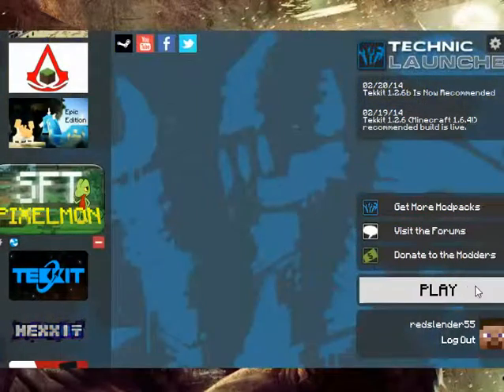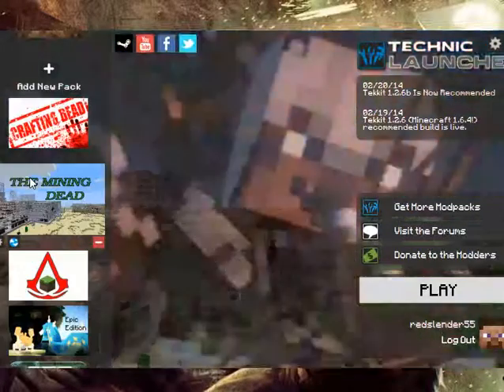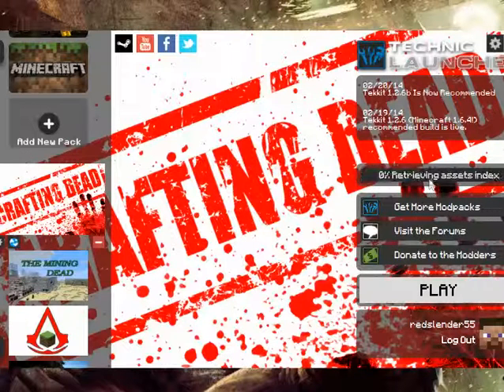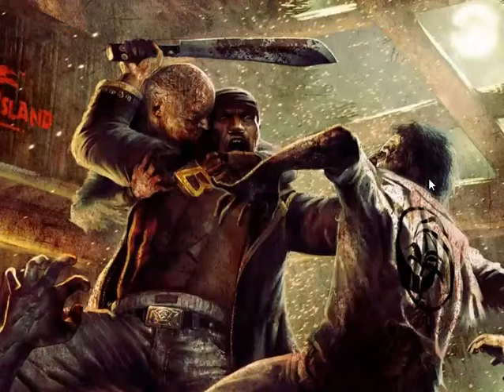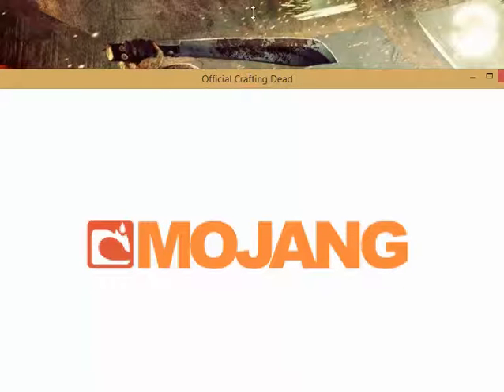When you push play it'll start, but it will take a while to download because you just got a new pack. I'll show you this pack — you should do this because my friend made it and it's really fun. I can download it fast because I've played it so many times, but when you get a brand new pack it takes like five minutes to download.